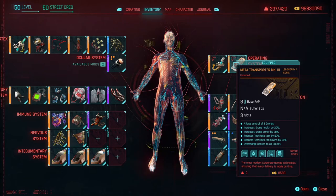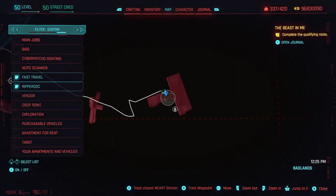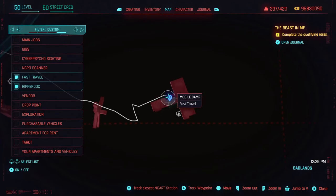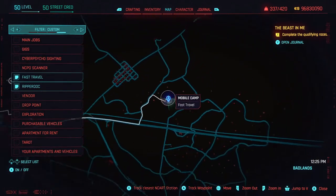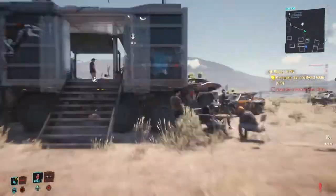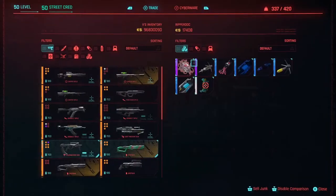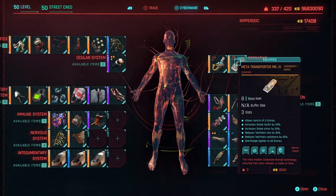To get the legendary operating system, you're going to make your way over to the Raven Hideout, which is also in the Badlands. Go ahead and fast travel to this location. You're gonna make your way over to this trailer right here, which is where the river dock is. Go ahead and trade with them. You should be able to find it right in here — it should be called the Meta Transporter MK3.